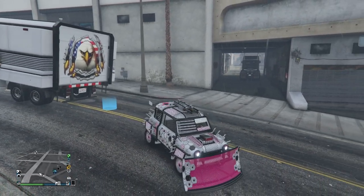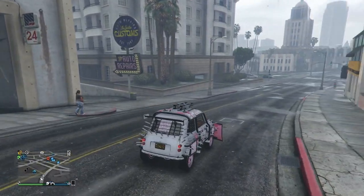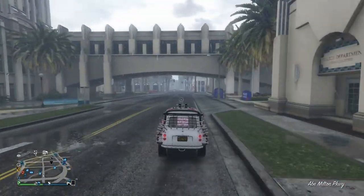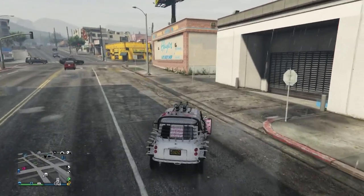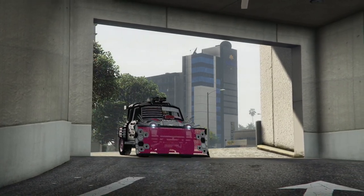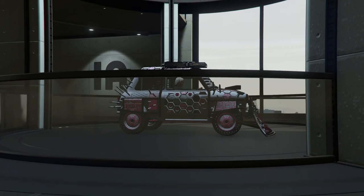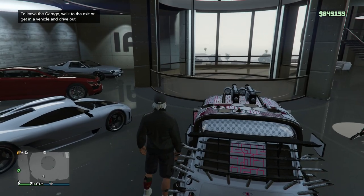Once you've done that, make your way to your office — any office will do, just make sure it has a garage. Drive into your garage, then get an LG again, which will duplicate the vehicle into the Issi that you duplicated.